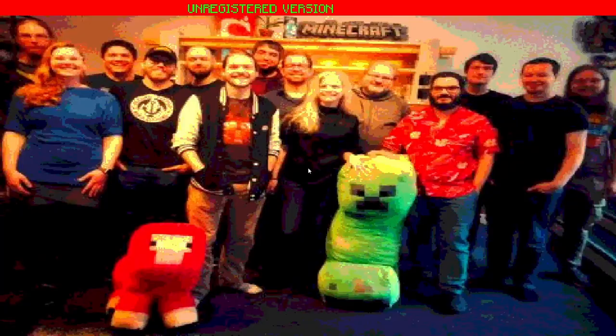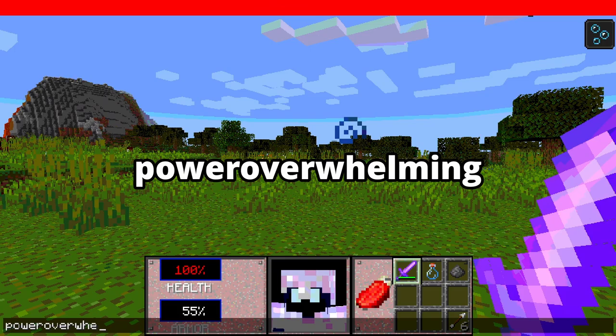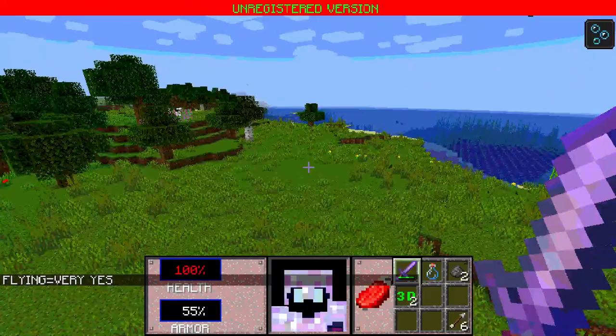Eating the 3D item will show an image of the Mojang team. 'Power overwhelming' will make it so mobs can't see you. 'Pigs on the wing' will allow you to fly. 'Flash' with five A's will give you jump boost, speed, and haste.